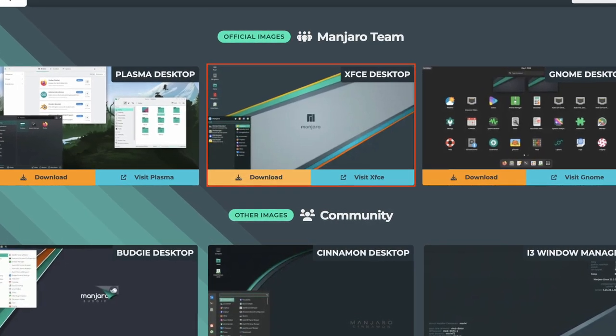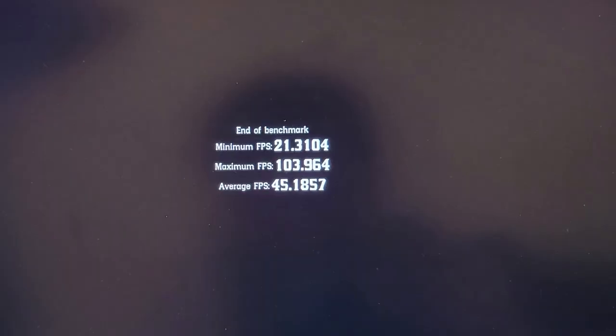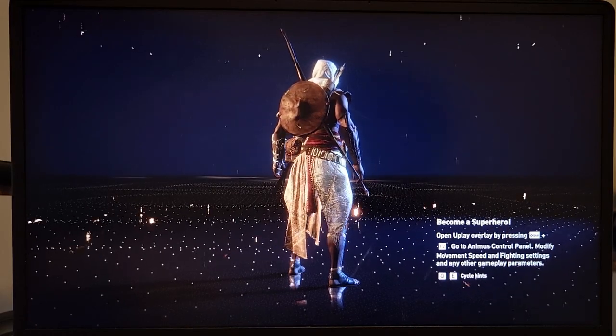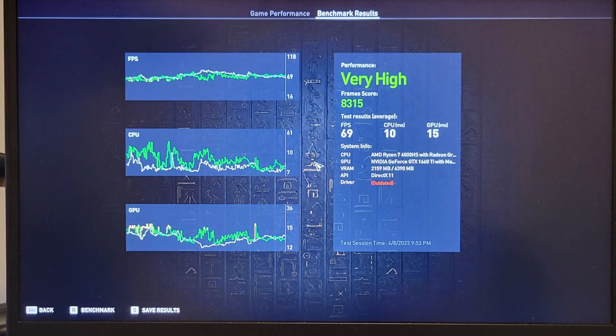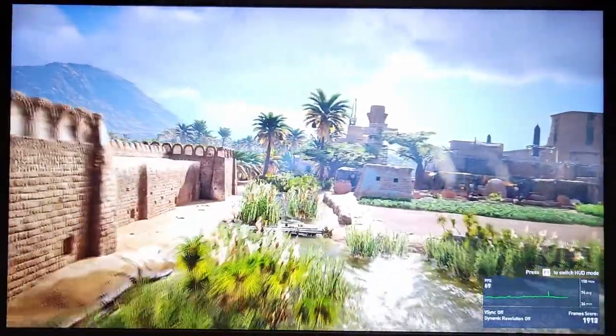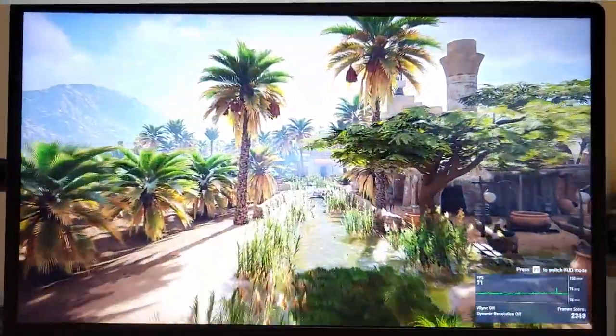Let's now go to XFCE, which is the default environment of Manjaro, one of the most famous gaming-oriented distributions. The result of RDR2 is very similar to X11 KDE, with a dramatic range between 21.3 and 103.9, and the average is 45.18, which is worse than those on Wayland. On Assassin's Creed, it has an overall frame of 83.15 and achieved an average of 69 FPS — the worst performer so far. Even the CPU and GPU speed were slower than the Wayland desktops. However, I see only one or two tiny glitches this time, smoother than KDE.